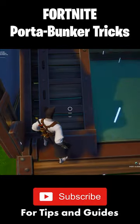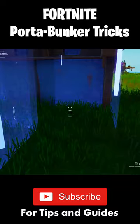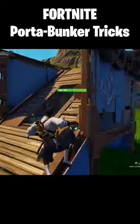When throwing a port-a-bunker under you, make sure you throw it at the peak of your jump so that you end up on top of it. Otherwise, you will end up underneath it.